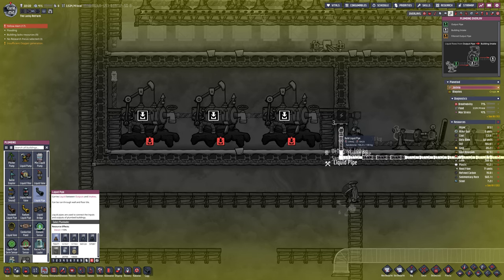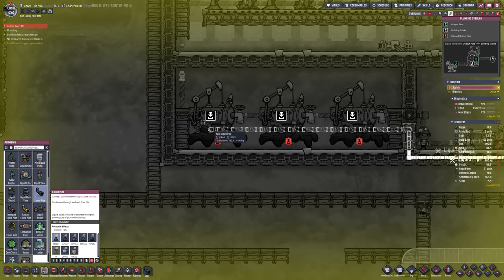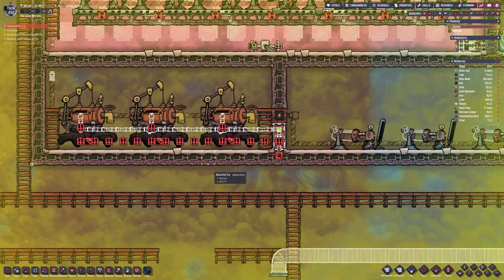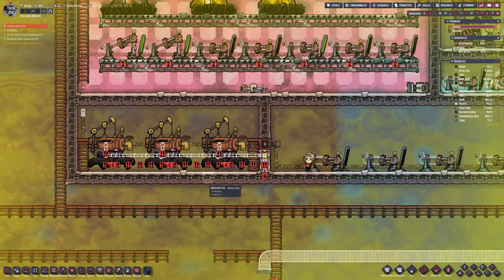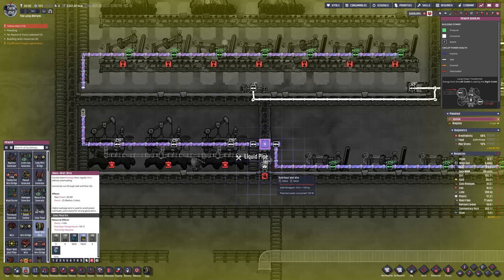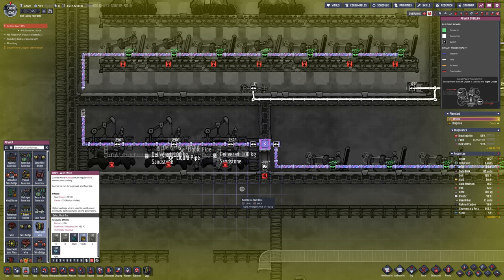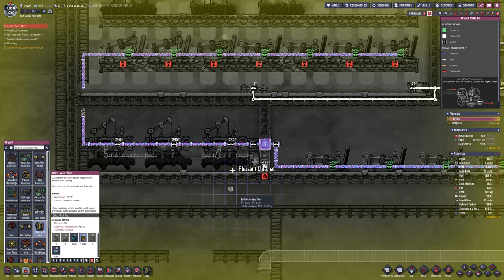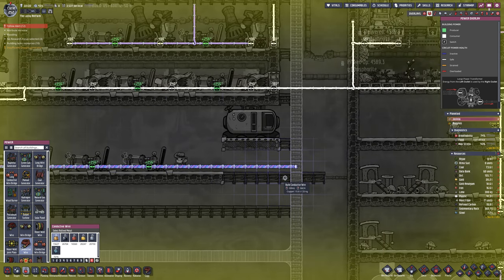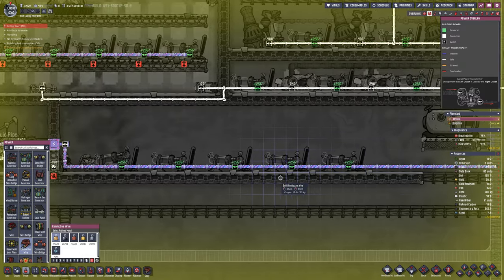I want to bring some water over for the oil reservoirs — of course they need clean water. It normally specifies water or polluted water but for some reason it says clean water, which is very specific. Anyway, they require that to work, and then from there you basically get infinite oil.